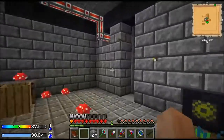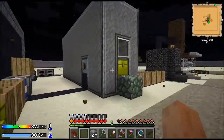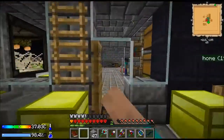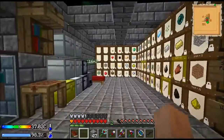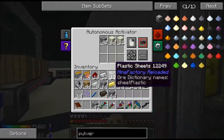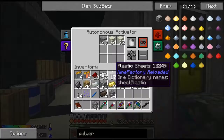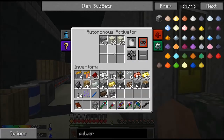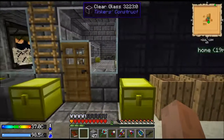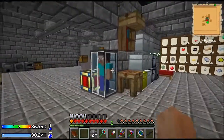I want to get a few more resources together first, but we're off to a good start. I'm making resources and I don't have to do anything. Eventually we'll get it expanded where we're doing sand, gravel, and dust, and we can have a couple sieves out here — because I don't think this is going to be fast enough, especially when we have three more pulverizers. I'm still getting lag — I don't know when that started.